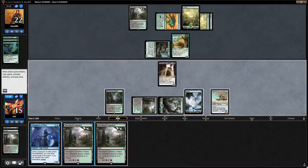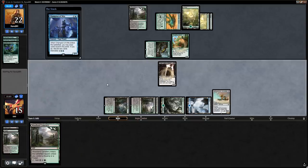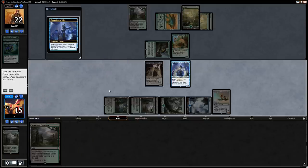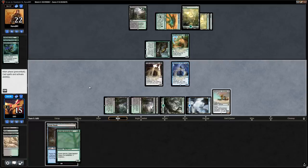We draw Woodland Cemetery with the Zealot — definitely discarding that. Do we want a random Branchwalker? It could block the Deathgorge Scavenger, but so does Champion of Wits and the Harvester. I think we discard the Branchwalker, hang on to Faded Pools to draw a card right away.